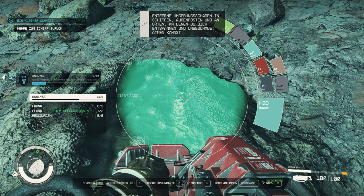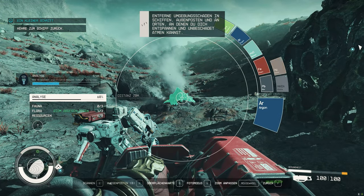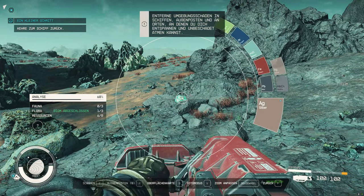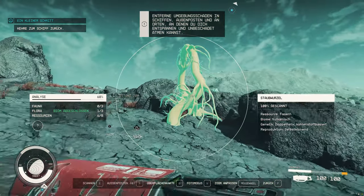Tip number eighteen: planetary exploration. You can land on any planet in Starfield and explore it, earning experience points and loot. It is worthwhile to discover the different characteristics as well as the flora and fauna of a planet using your scanner.